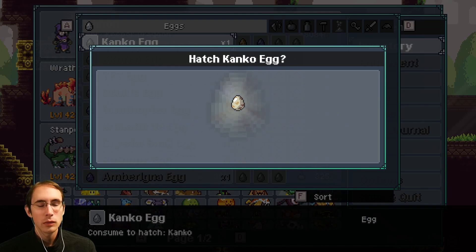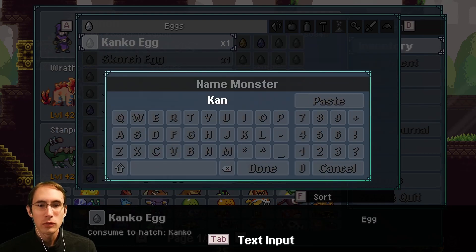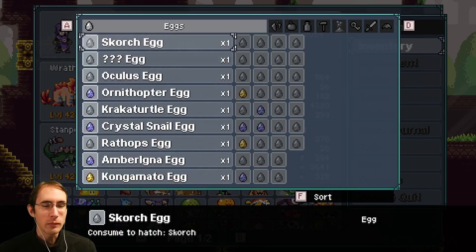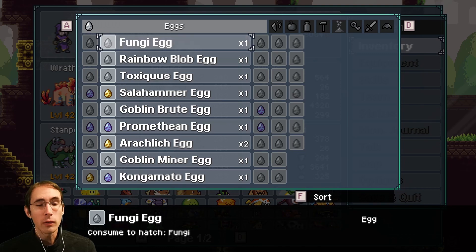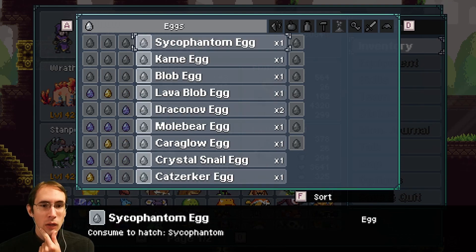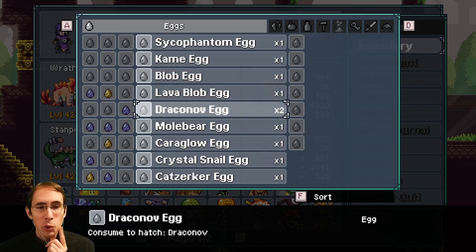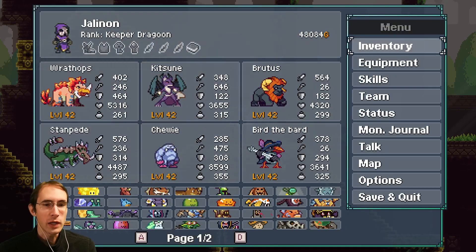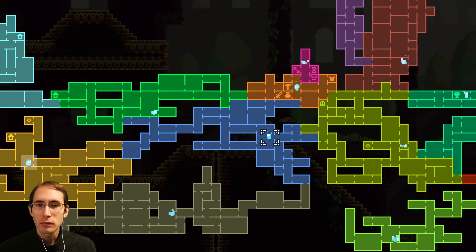I'm going to name you Kamaitachi, because we can. I could hatch a Scorch — I'm pretty sure I don't have one yet, but I'm not certain. We have one Fungi egg as well. We've got a lot of eggs to be honest. And more Dragunov eggs we will probably need to hatch in order to evolve them into the proper dragons. We can worry about that now, maybe.